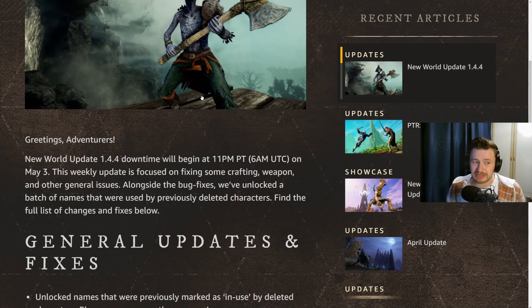Without further ado, let's jump into the notes. We get the usual greeting: the New World update 1.4.4 downtime will begin at 11 PM PT or 6 AM UTC on May 3rd — or the morning of May 4th for European players. This weekly update is focused on fixing some crafting, weapon, and other general issues. Alongside the bug fixes, they've also unlocked a batch of names previously used by deleted characters.